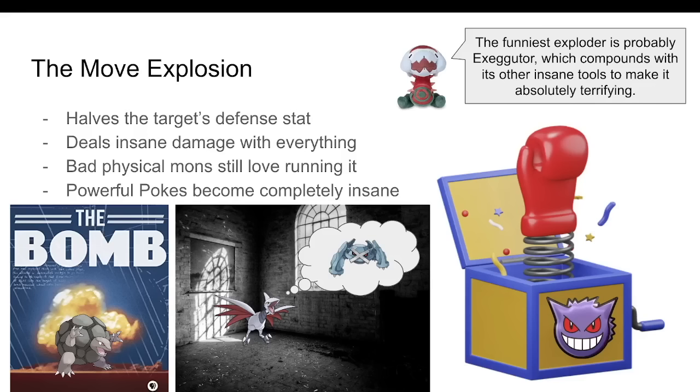Imagine this on something that isn't Gengar and it's clear what we're working with here. My favorite example, once again pulling from ADV, is Choice Band Metagross consistently knocking out Skarmory in one hit. That's right, Skarmory — 140 Defense Skarmory, Steel-type Skarmory, arguably the best Pokemon in the tier Skarmory. The only way to consistently handle this is Ghost-types. Ironically, Gengar is actually one of the best anti-boom answers.